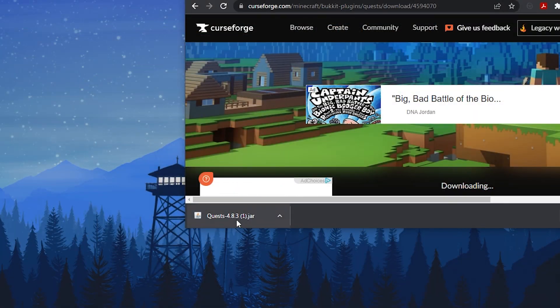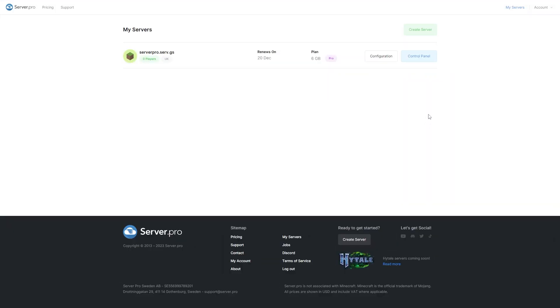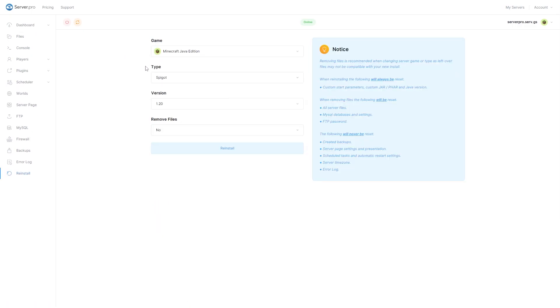Once that's done, we recommend dragging the file to your desktop so it's easier to find. Go to your service control panel. Make sure your server is set to Spigot or Paper and that you've selected a version that is compatible with the plugin.